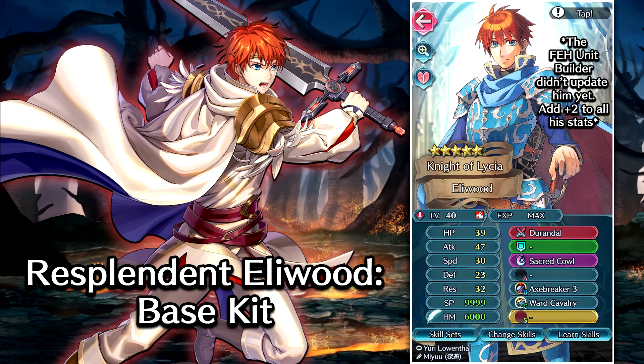So the fact that he gets steady impact on his weapon, along with special fighter when he initiates combat, is so insane. That makes him amazing in pretty much most modes you would run him in. He really lucked out with all these refines. As for the rest of his base kit — Sacred Cowl as the special is completely throwaway, and same goes with Axe Breaker 3 and Ward Cavalry 3. We are way past the point of running those. Ward Cavalry isn't actually terrible if you're running cavalry bait units like Xander or Camus, but otherwise his base kit is pretty boring. He's just lucky he's got double refines on his weapon.